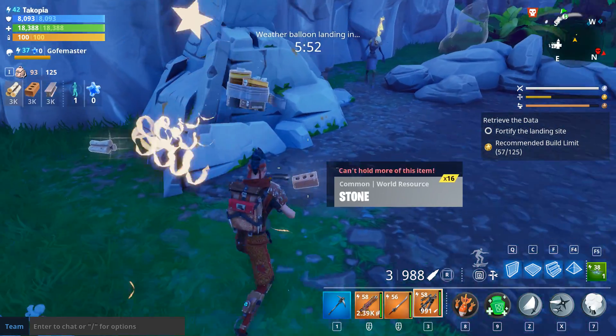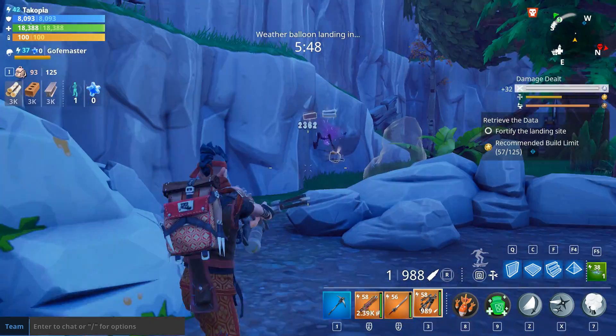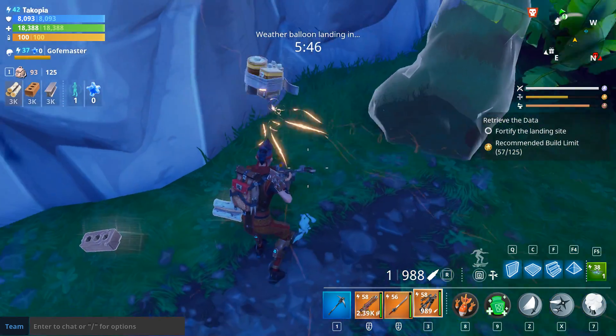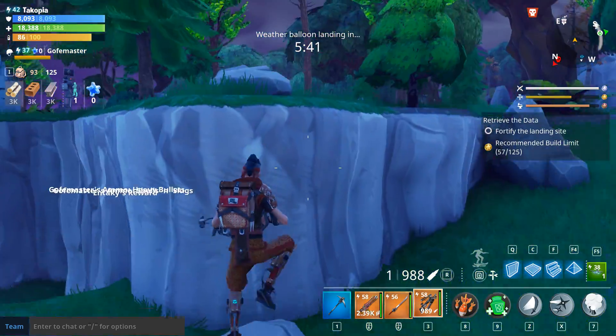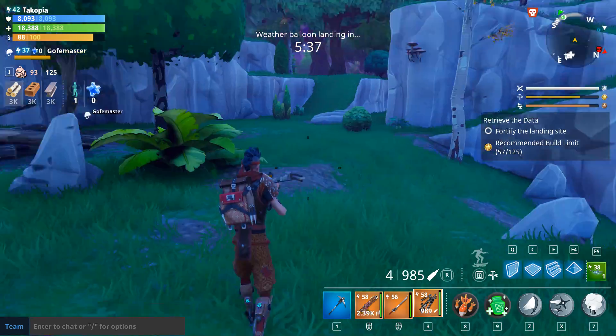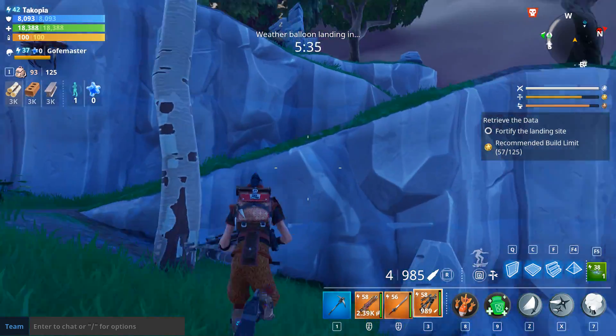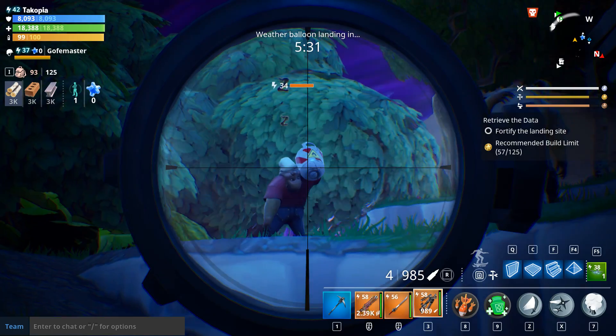I just killed one of these flingers and they dropped some batteries. So we're getting some battery drops and things like that — some different ingredients and whatnot. I wonder how many I get from each one. So you can get some drops from them, but it doesn't seem like anything too amazing. Just seems like some basic stuff.